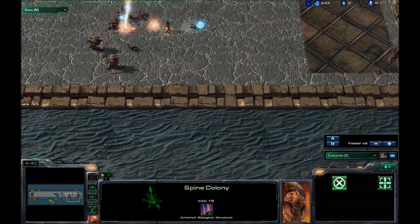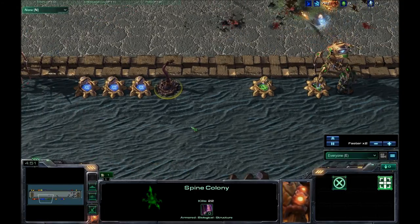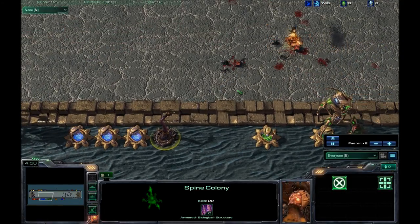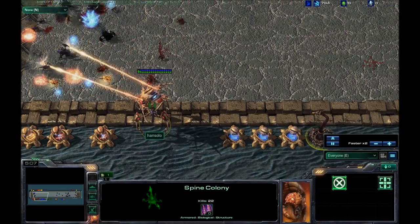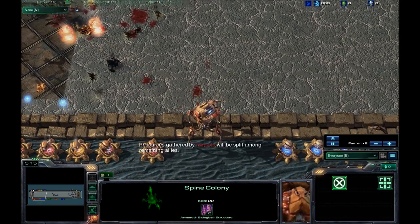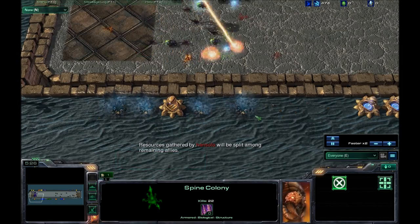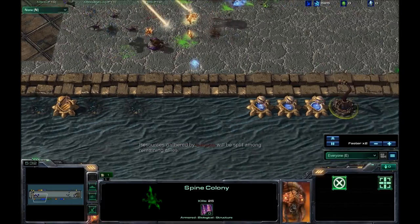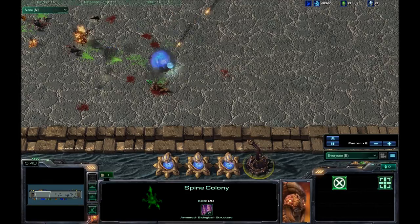I've been hanging out with custom maps, did some 2v2s, and they put me in the gold league. I was thinking about doing the 3v3 and 4v4 placements. Han Solo left the game — there he went and all his stuff left. I don't know if his computer couldn't handle it; it didn't seem like it was going that slow.